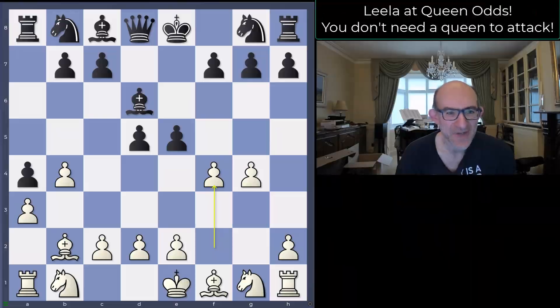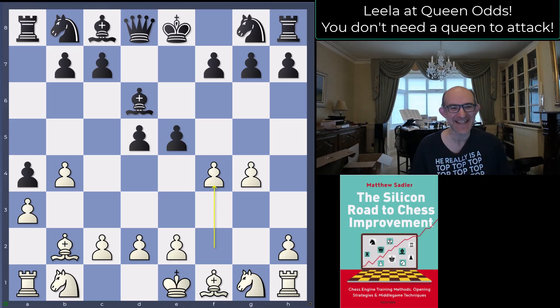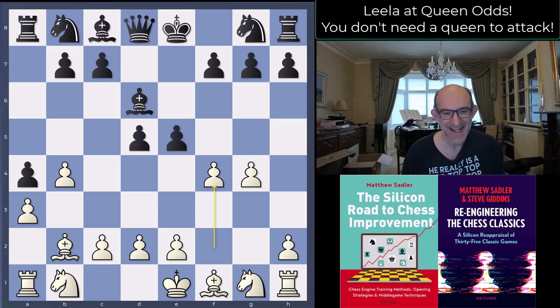Hello everyone and welcome to this video in our Leela Engine game series, our crazy Lila series. I'm Grandmaster Matthew Sadler and we're having another look at a Queen Odds game. This is played by Lila against a 2275-rated Lichess Blitz player.